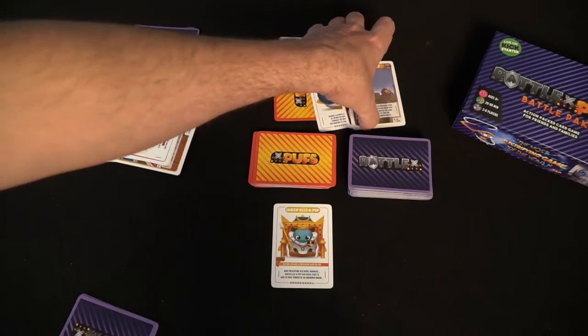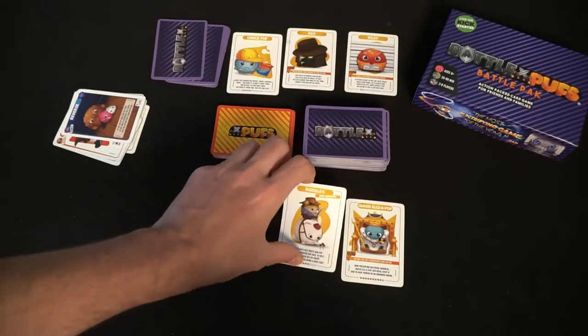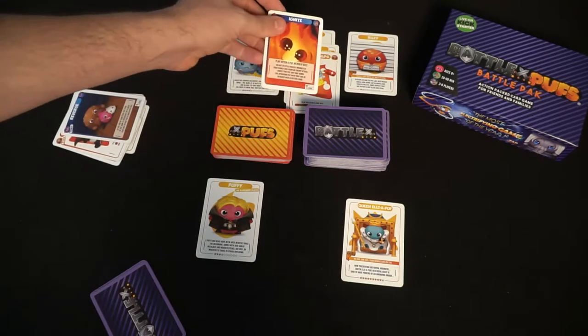Puffs also have special abilities. For instance, one Puff lets you steal two Puffs when you play a Puff Nap card instead of just one. Dev says sneak attack cards cannot be used on him. Queen Eliza Puff means no one can use a shutdown card on you. Your Puffs may or may not have special abilities — it's based on what Puffs you get, and there's no set reason why Puffs will have more stars or a special ability.